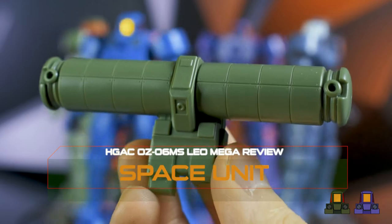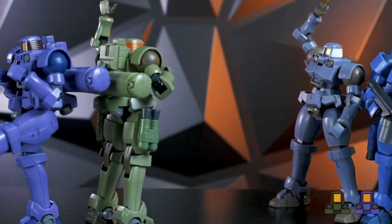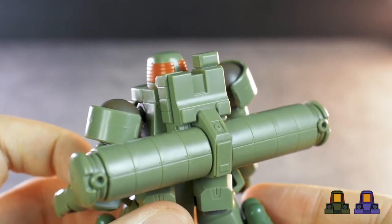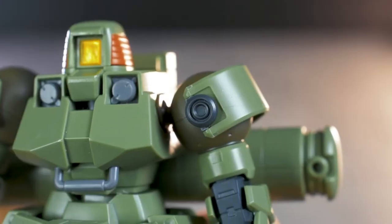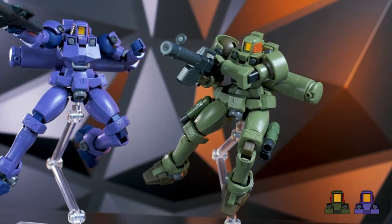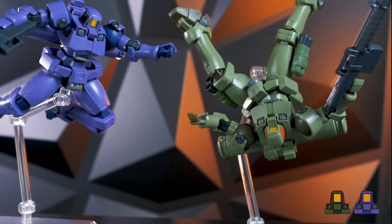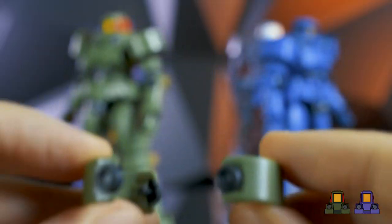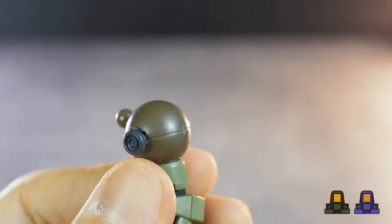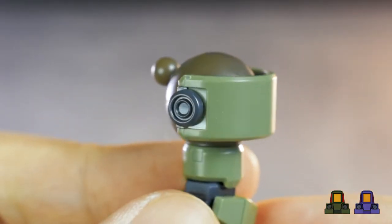Next, we take a look at the space unit backpack. Simply swap it in at the back and there you go — looks like it's about to go camping outside with a sleeping bag. Nothing really special here, as it is just a backpack. To make it into the Leo space type, you'll need to replace the shoulder armors with these, which I think are shoulder armors with thrusters, similar to the backpack, which makes sense for mobility in space. These shoulder armors are color separated and mount a bit differently than the others, as the pegs plug in deeper and you'll do a bit of assembling.